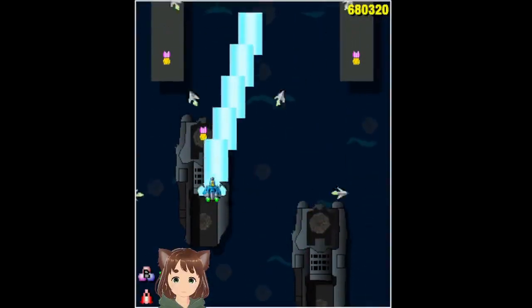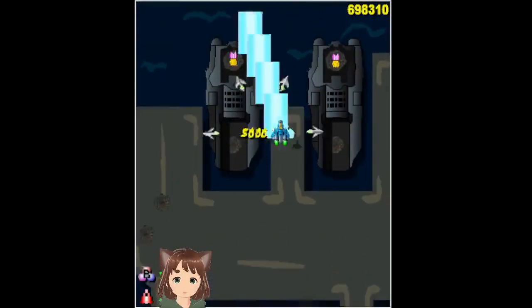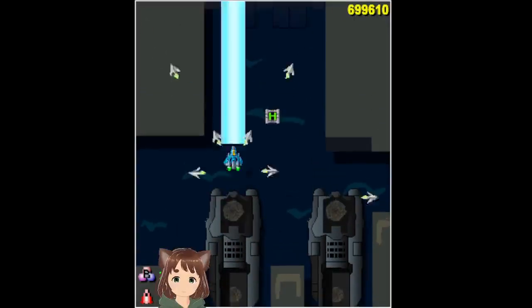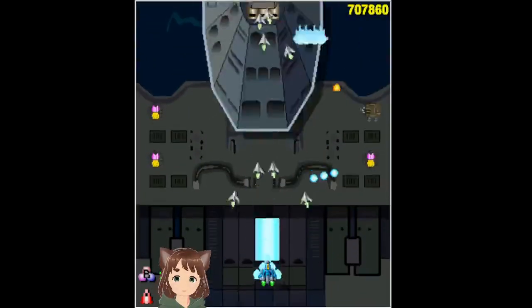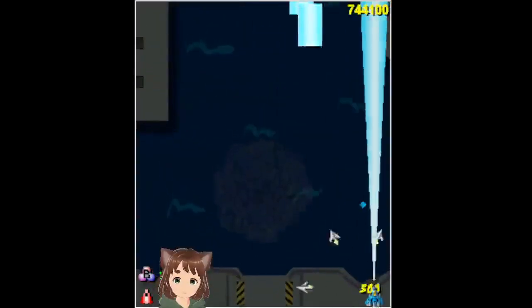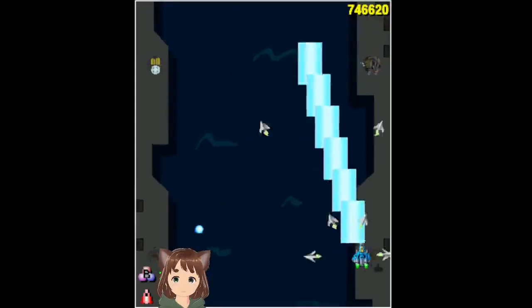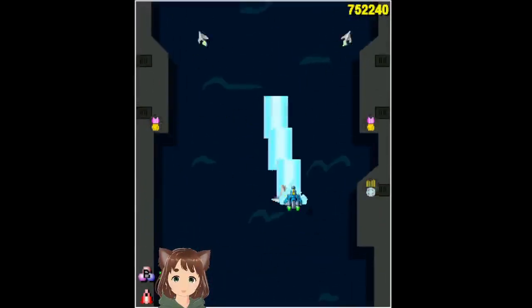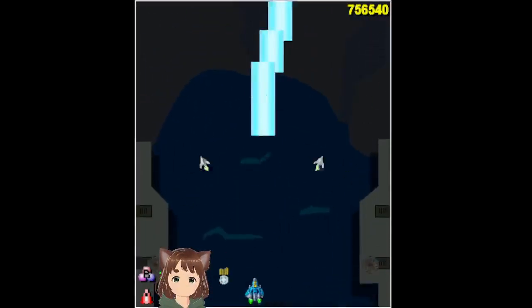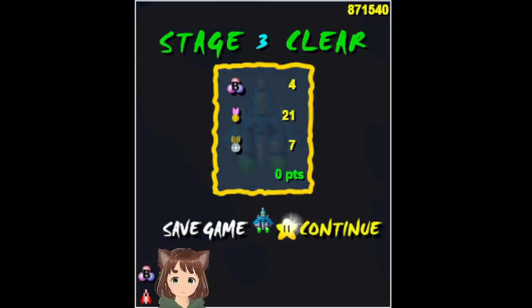I'll try to survive. Focus on the bigger enemies in the area, and take care of the smaller ones if they get in the way. Turrets — these are recurring throughout the game. Use the bomb just to be safe because that was a little overwhelming. Try not to use them if you don't have to; use them if you feel like you're about to die. Those will be really useful. Use your own strategy — you can come up with your own way of playing the game.